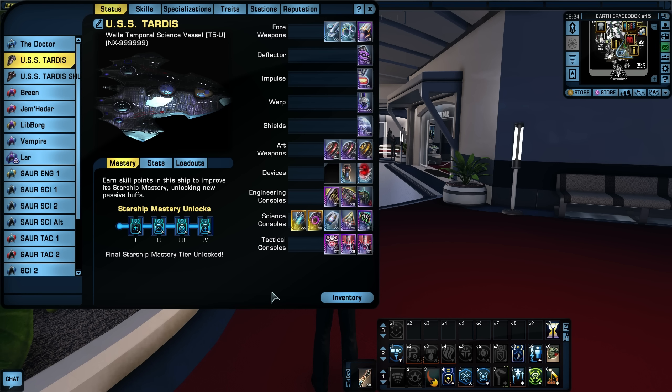First, Tier 5 U ships receive a scaling hull — the hull will increase from level 50 to 60 until you reach your maximum level, and will be higher than the Tier 5 version. Second, you get all four Starship Mastery unlocks, which give you abilities that buff your ship. Third, Tier 5 U ships also give you an extra console slot — tactical, engineering, or science. The Bridge Officer stations really don't change, but the Mastery unlocks, extra console, and extra hull strength are what separate a Tier 5 U from a Tier 5 ship.